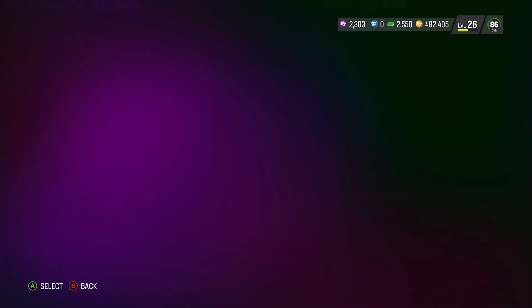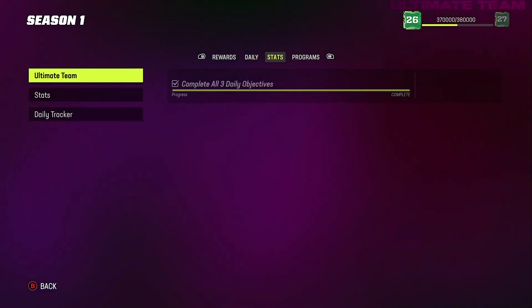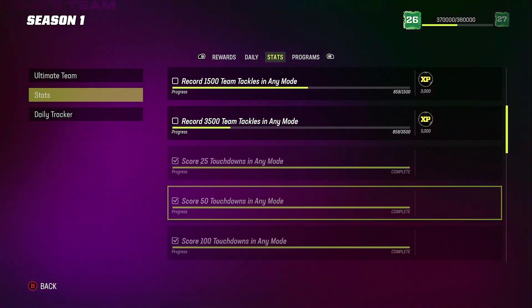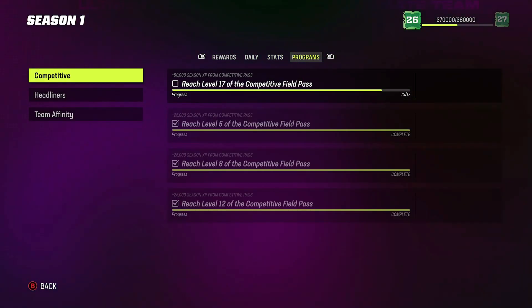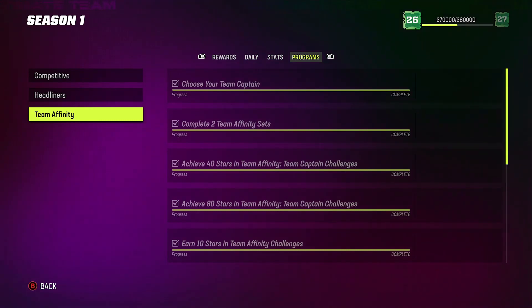Let me back out and show you how I got the free Team Builder. I think it's over here — not in Competitive, I think it's in Seasons, but let me make sure. It gets a little confusing and I want to make sure I give you the right information. There it is — Team Affinity. So you're going to go to Seasons, go to Programs, and go to Team Affinity.